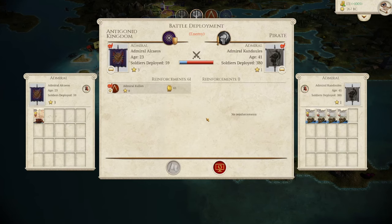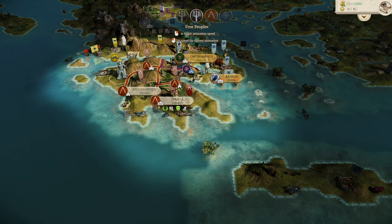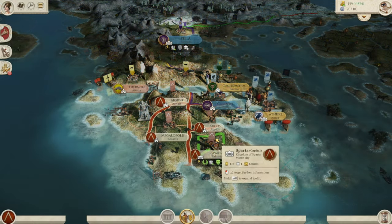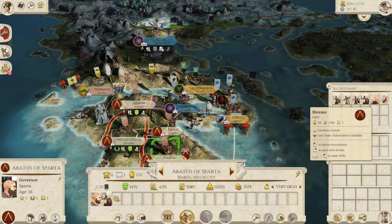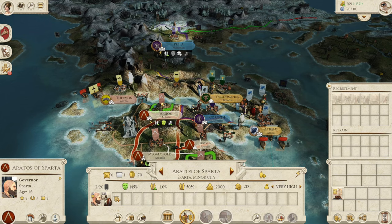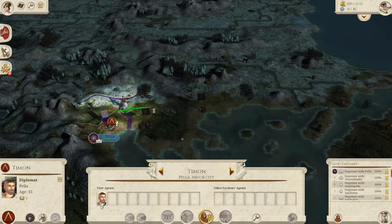How is he attacking us while we're in port? Our ships died. Because of the Antigonids, we were in port but apparently we died as well. We'll have to get a trireme and spend all our money on it unfortunately.